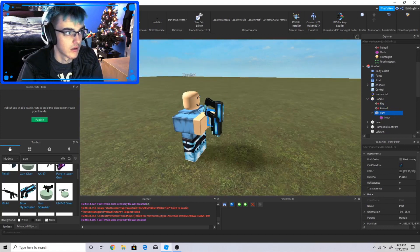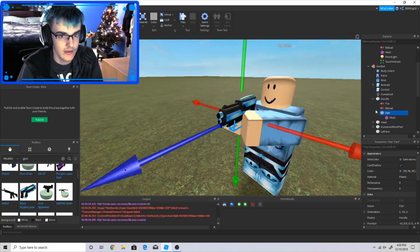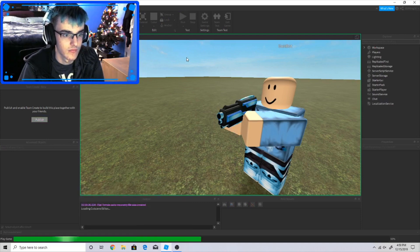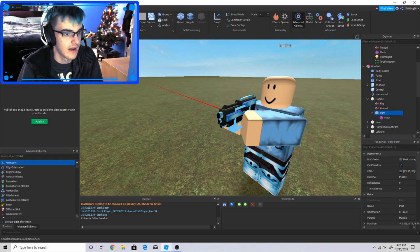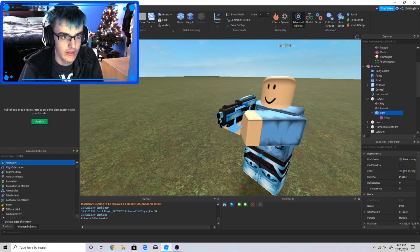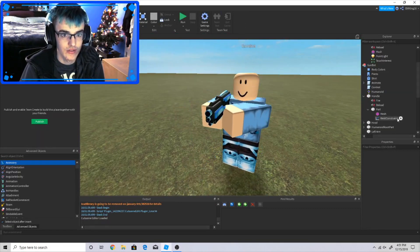Go into here, go in here, and you can move it however you want — make sure it looks good. Now if you run it you'll see the gun keeps falling. So what you want to do is go into the Model section, select this part, go into the Model section, click Create, then click Weld. Once you're done, select the two parts, and boom — you're done. Now if you run it, it stays in place.